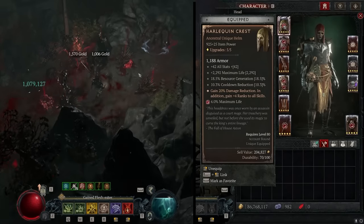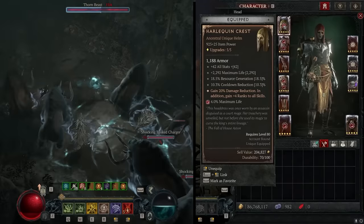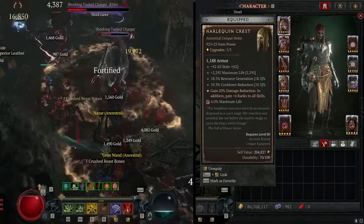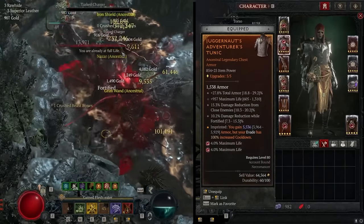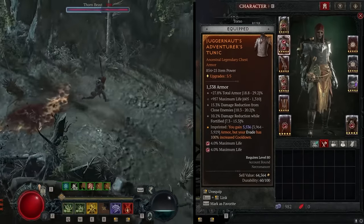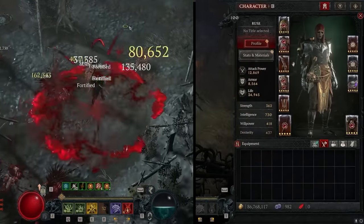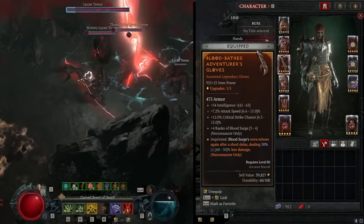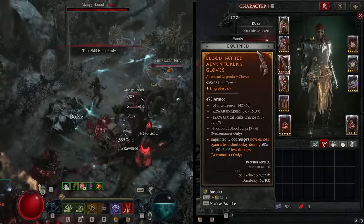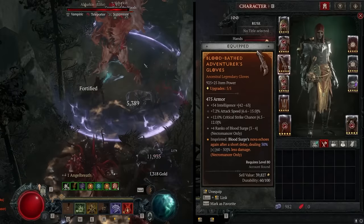For our gear, on the helmet our best in slot is Harlequin, but the Aspect of Shielding Storm is a fantastic alternative, as it will make you almost unkillable. Just make sure you have maximum life and cooldown reduction on your helmet. On our chest piece, we want four damage reduction stats and the Juggernaut Aspect for increased armor — we do not want total armor on the chest. On our gloves, we want attack speed, crit chance, and ranks of Blood Surge. Those are the most important stats, and we're looking for the Blood Bathed Aspect, which causes Blood Surge to echo doing 50% damage.